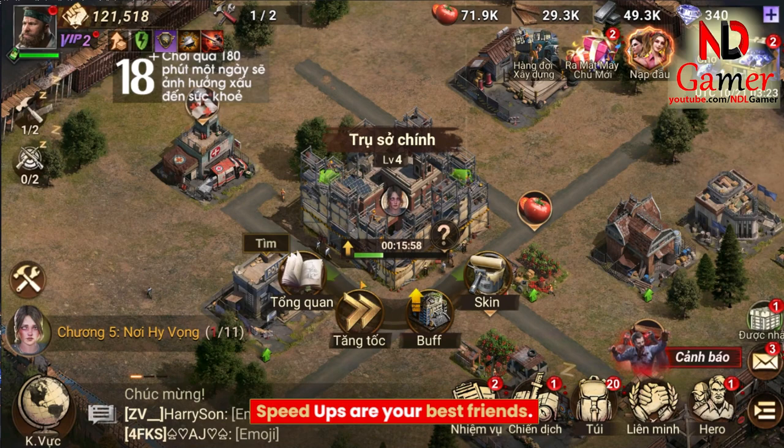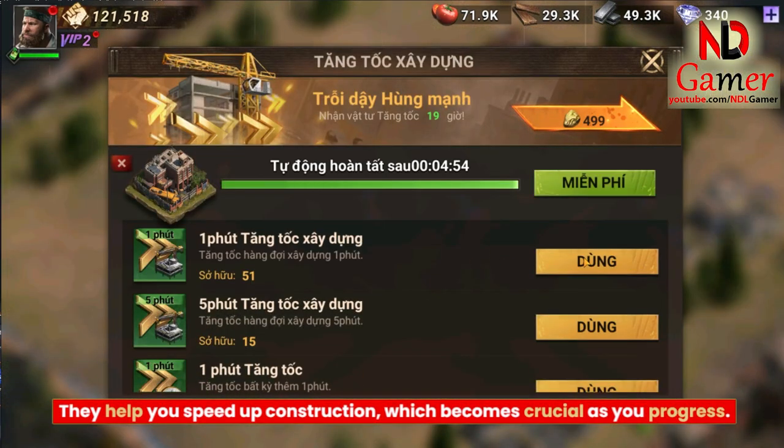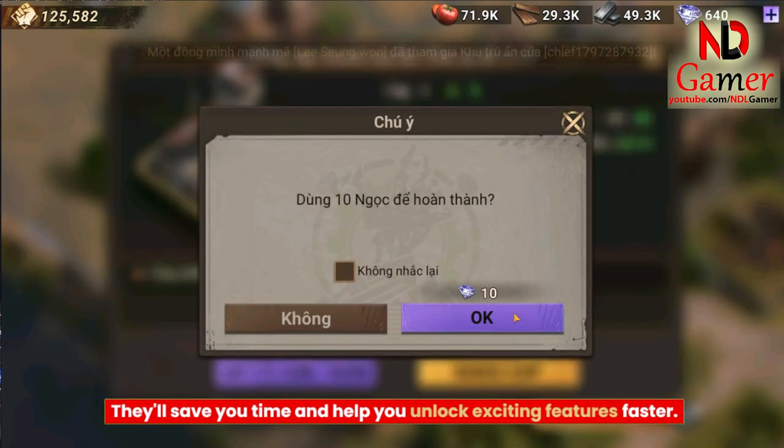Speedups are your best friends. They help you speed up construction, which becomes crucial as you progress. You'll face longer upgrade times for higher-level buildings, so make the most of these tools. They'll save you time and help you unlock exciting features faster.